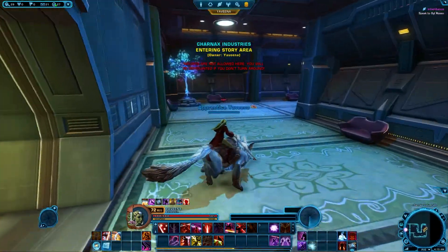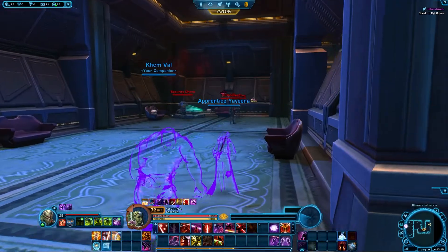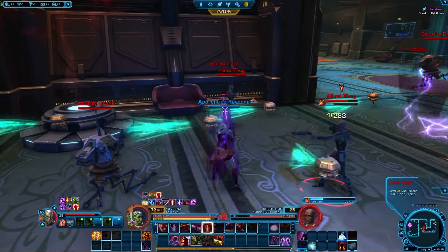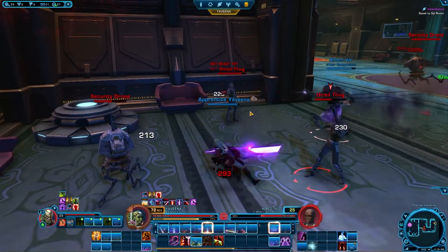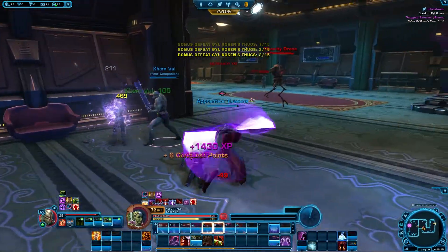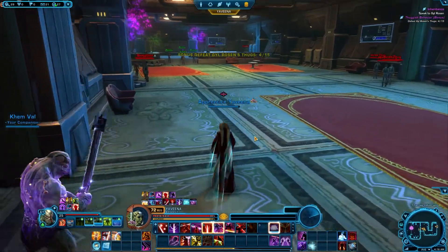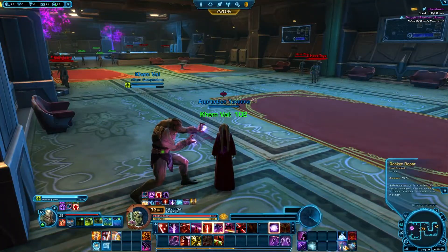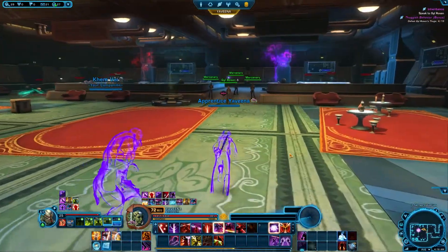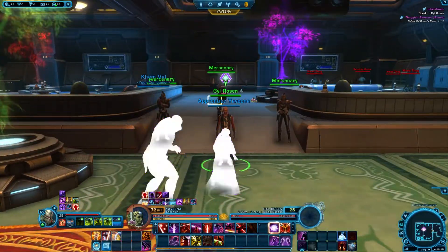This guy has the lightsaber — we've got to confront him. They countered my stealth. Let me sort this out. The objective says 'Speak to Gil Rosen' — that's actually a nice name, not gonna lie.